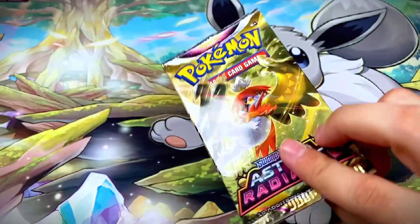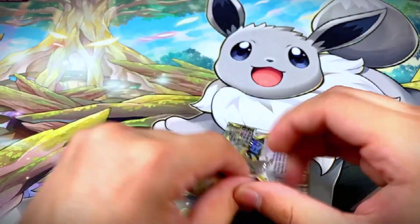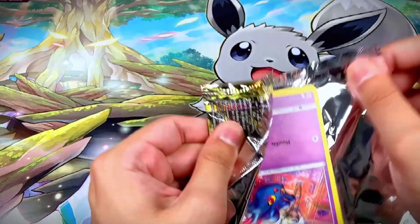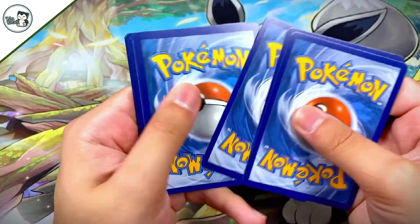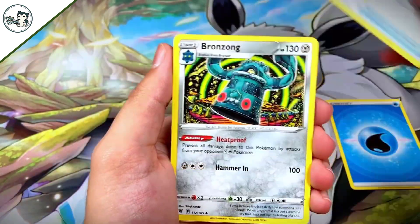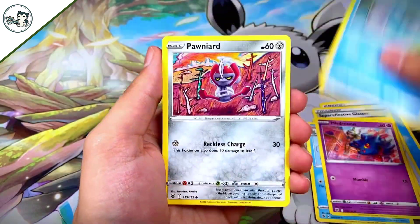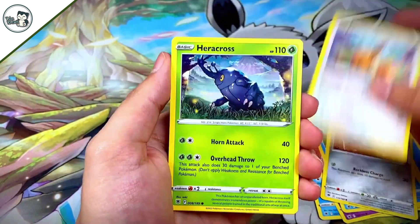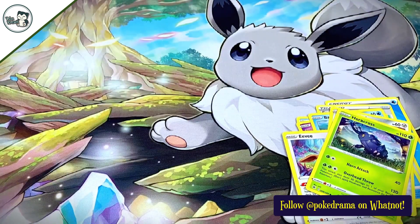Pack sixteen has Decidueye on the front — white border code card, so maybe we'll get a Trainer Gallery. We got Water Energy, Super Effective Glasses, Bronzong, Dewgong, Mr. Mime, Marvoch, Pawniard, Eevee, Perrserker, an Eevee reverse, and a Mismagius non-hollow rare.